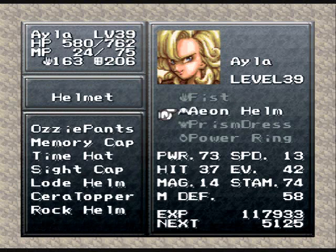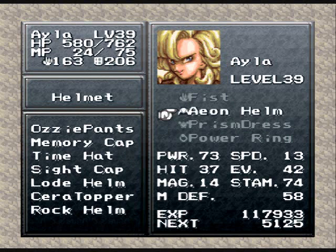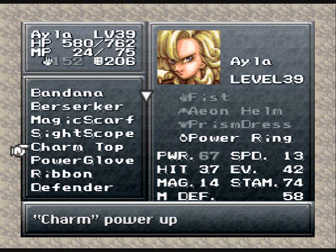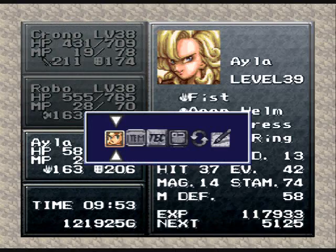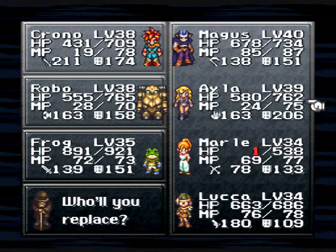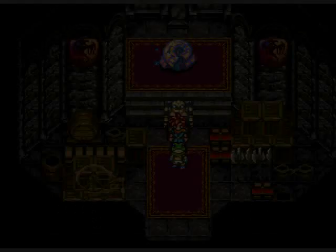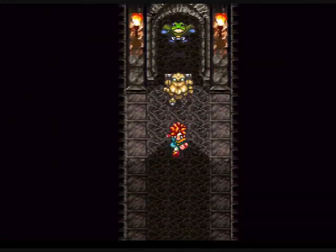She's got the prism dress, so I can't give her one, but she's already got magic attacks reduced. Why the fuck would I even use her? What the hell is wrong with me? I need to switch her out for Frog. Oh, I probably can't even do that for Spekkio — I didn't know Magus was already level 40. That might be a problem. We're going to find out.